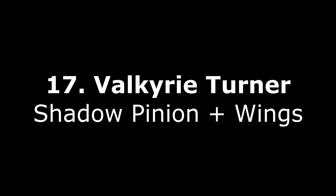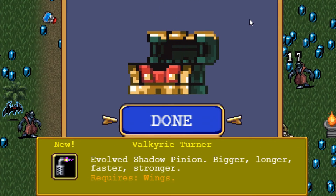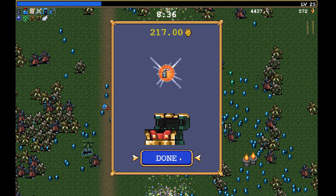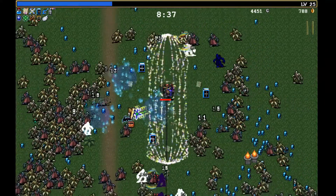Evolution number 17: Valkyrie Turner Shadow opinion and wings. Bigger, longer, faster, stronger — so the wings are pretty straightforward, they look like that. Before: running speed and all, that's all it is.